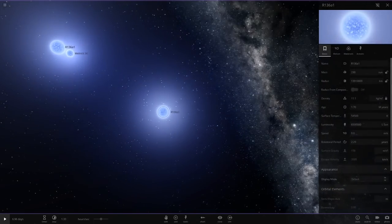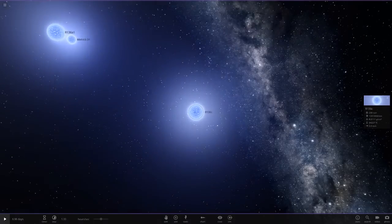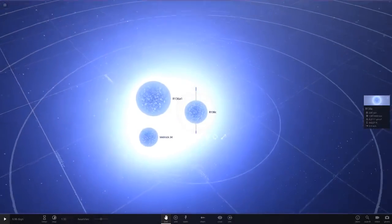That's 6.5 million luminosity confirmed - 6 million 500 thousand. And changing the name to R136C. I'm guessing both R136A1 and R136C are in the same system since they have similar names. These are like the killer stars of the universe.